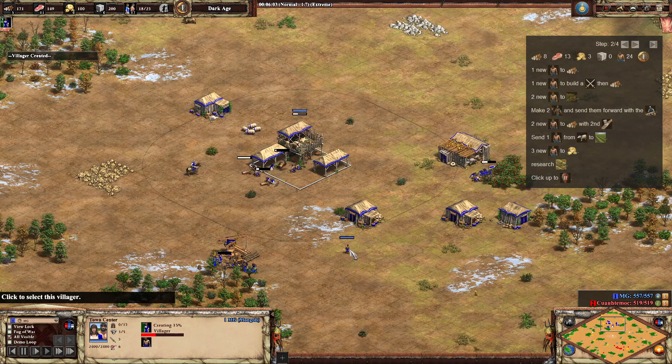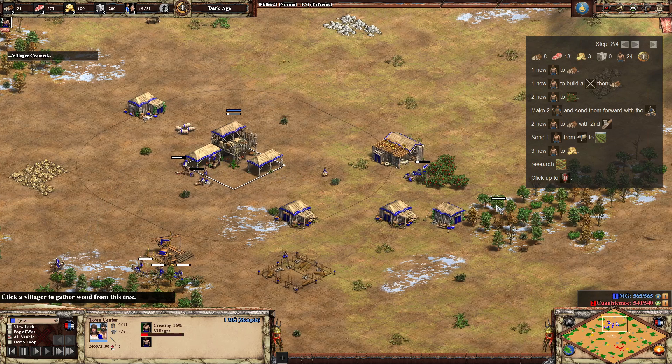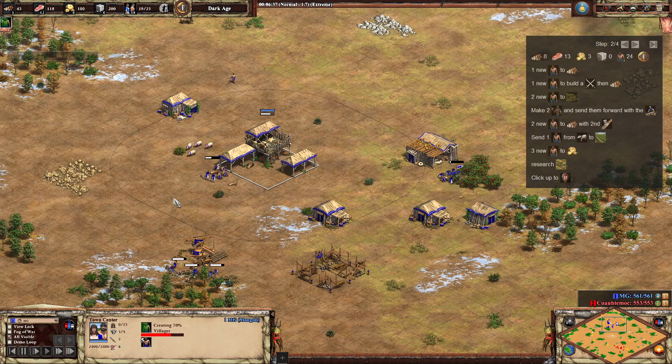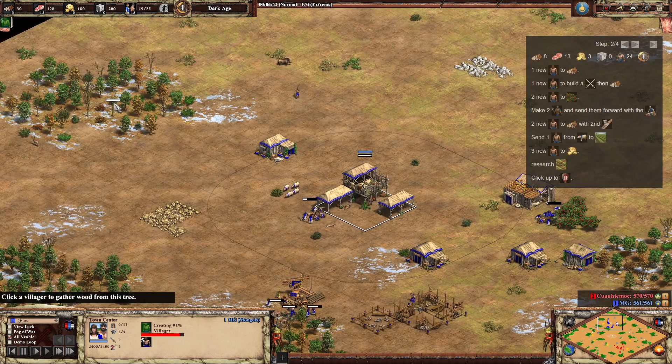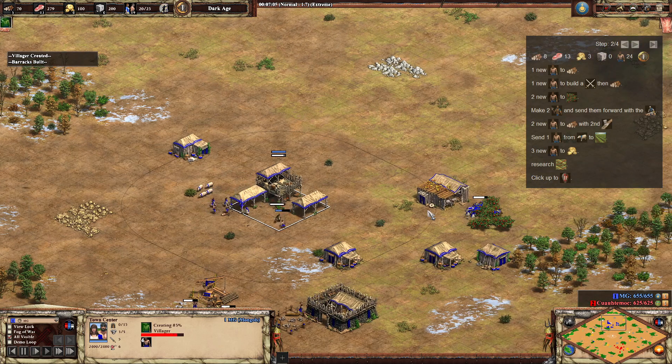The next villager goes to wood, and then the following villager will make a barracks and then go to wood. As you can see the third deer is being pushed in now, so we haven't needed the second boar just yet, but we will be getting it. Once we've got the barracks being made, we're going to send another two villagers over to berries, giving us six on berries total, which means they'll be depleted quicker and won't be quite as vulnerable when the attack comes in.